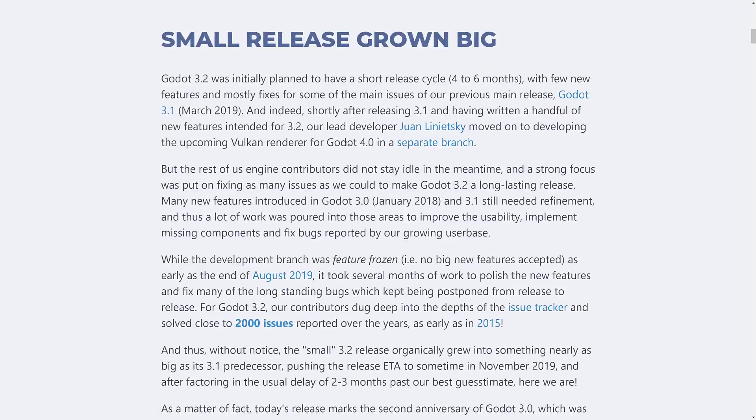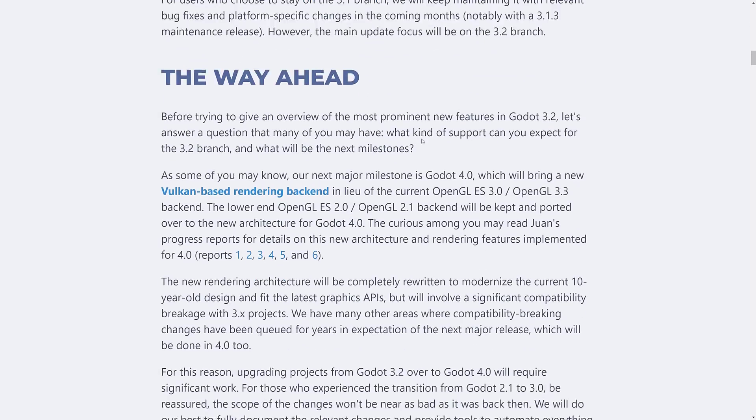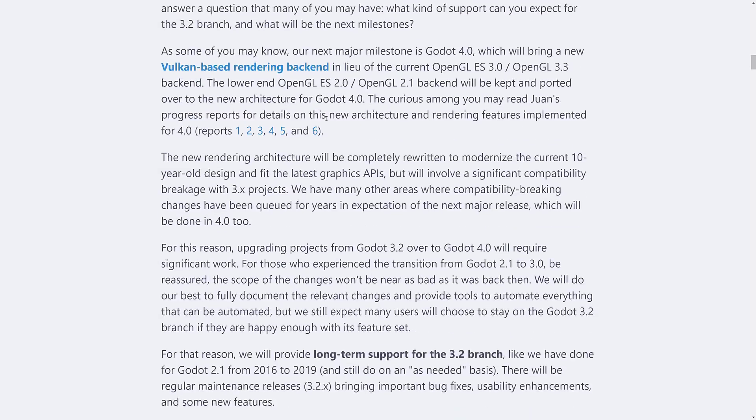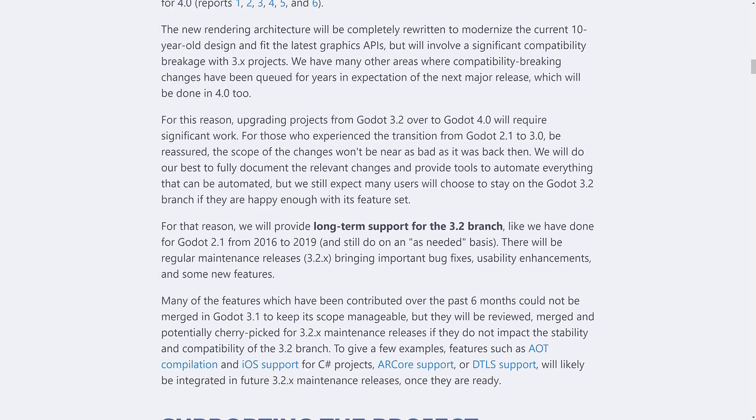It is available for download right now. Almost every area of the engine has seen some degree of enhancement, and they encourage users to move their active projects to 3.2 if they can. They did their best to preserve compatibility between 3.1 and 3.2 projects, but a small amount of compatibility-breaking changes were done and might require light porting work. We've also got the 4.0 branch happening, with AOT and C# support for iOS still to come.